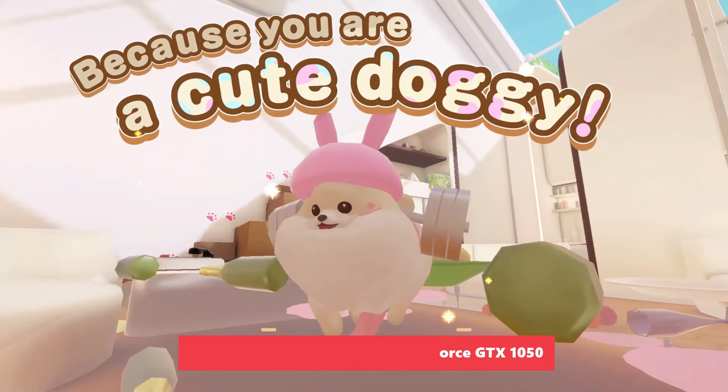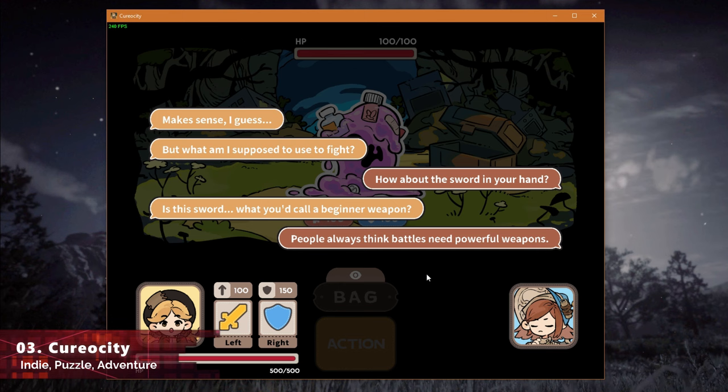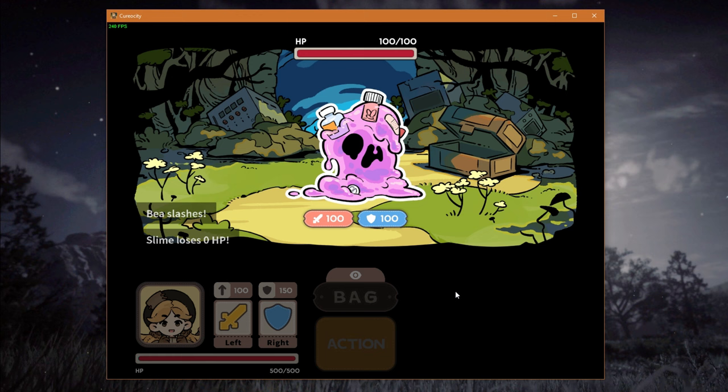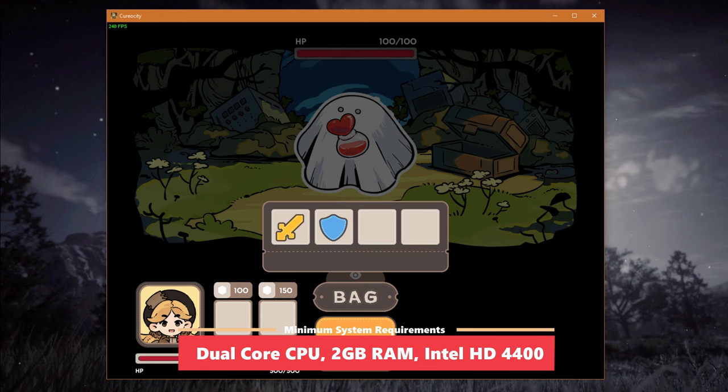Next up is another indie title with overwhelmingly positive reviews called Curiosity. It's a free-to-play adventure and puzzle game with a unique hand-drawn art style. The game has a single-player story with two protagonists, turn-based battles with a strong strategy focus, and various choices throughout that lead to different endings. It currently has over 700 overwhelmingly positive reviews on Steam and is very easy to run even on low-spec systems.